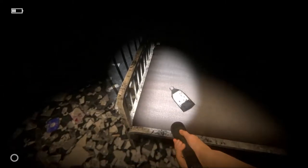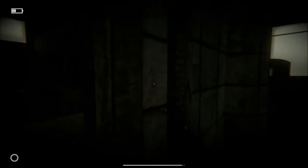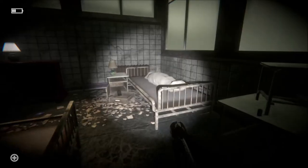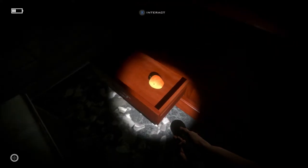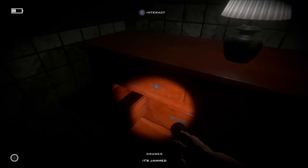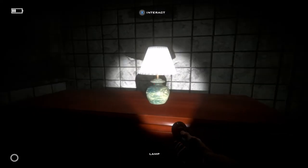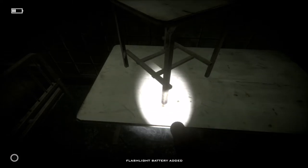There's still something to interact with. Let's go — dodgy room. There's a key here, I'll take that. Let's quickly check these drawers — there's an apple, I'll have that. Nothing there. So we've found another key. Flashlight batteries, thank you.